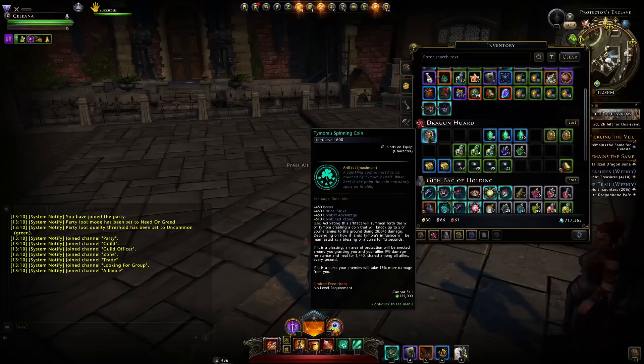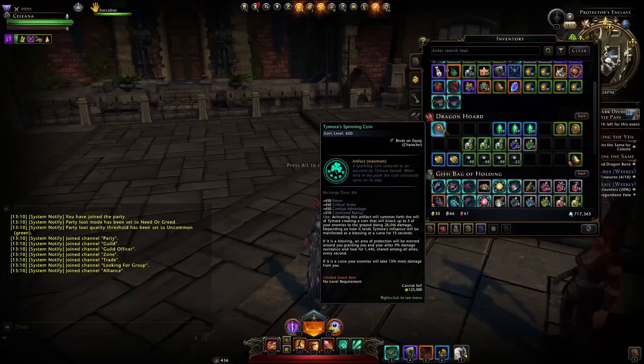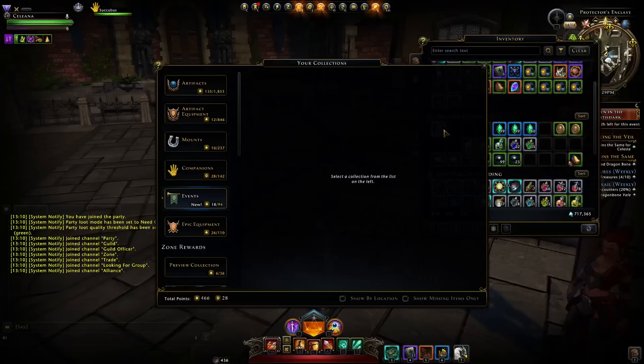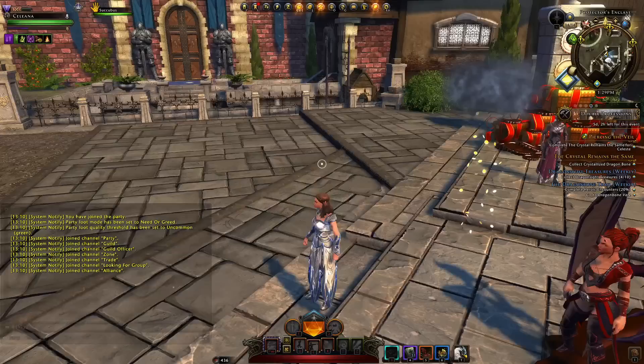Reading through the tooltip, the artifact basically has a 50/50 chance to give a decent effect. You can't rely on it — Tymora is all about luck. You either gain a benefit that increases everybody's survivability, you and your allies, by 9% and heals you, or you gain a damage buff which is only for you at 15%. But it's not going to be competitive with something like the Soul Sight Crystal for personal damage at 25%, and on top of that it's random whether you actually gain the damage bonus.